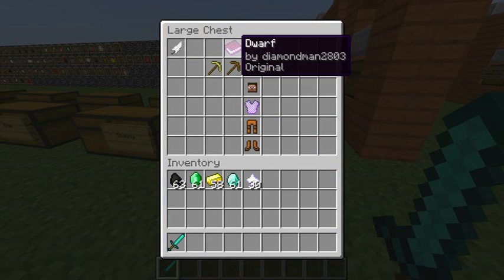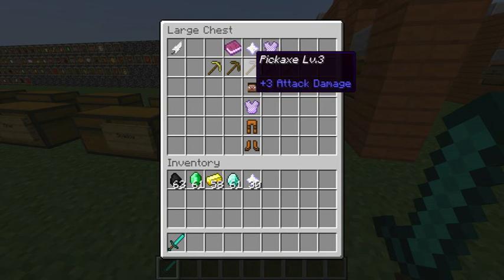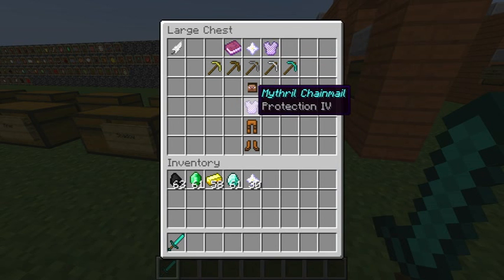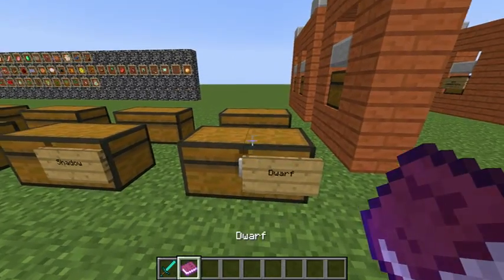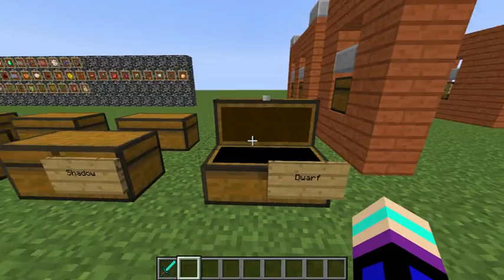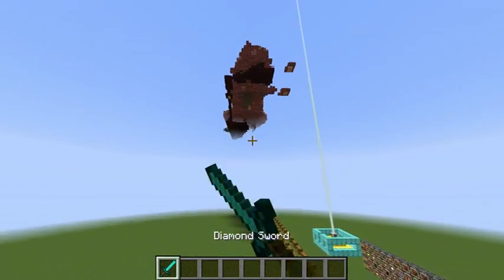And finally, the last class — Dwarf. It actually has only one pickaxe at a time. It has Mithril chain mail, Jump Level 1, and is legendary. When you crouch, you take minimal damage, and the longer you crouch without taking damage, your pickaxe will level up from gold, wood, stone, iron, to diamond.